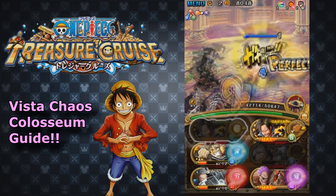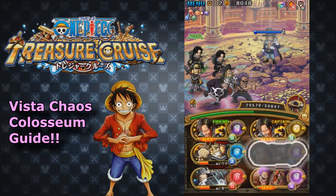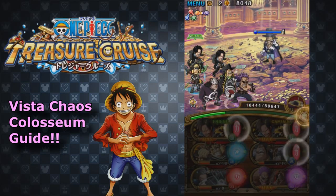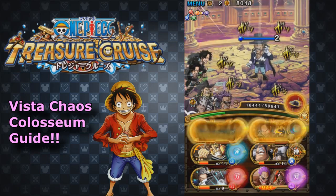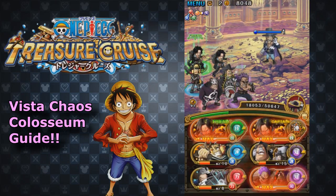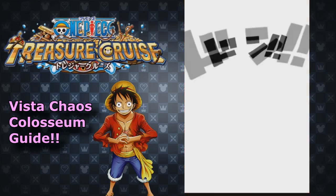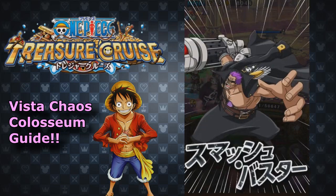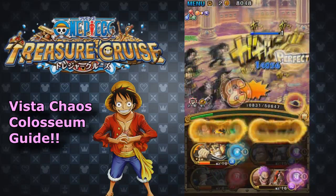Vista — here we go. The first two turns we're just going to search for those green orbs on Ace. That's the most important thing. You can't really do that much damage anyway because of his defense buff, and you can't delay him as well. Vista gets rid of the turn delay and the defense buff. Unfortunately I didn't get the green orb, but I have just enough HP to tank a hit. We've got the green orb now, and we're going to use stronghold Ace plus Zephyr. If I had the green orb last turn I would be able to do this combo without taking any damage, but I had an extra turn there.